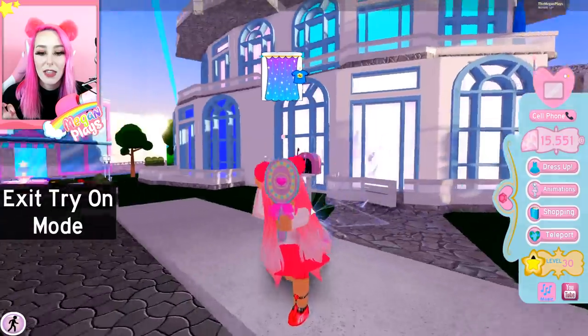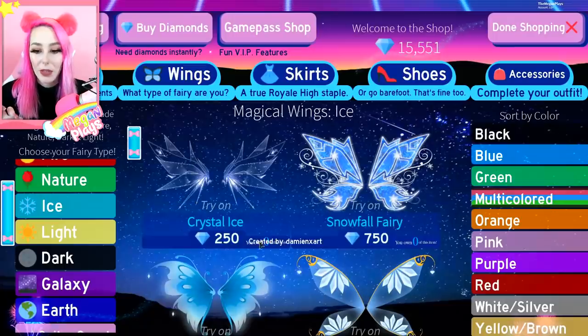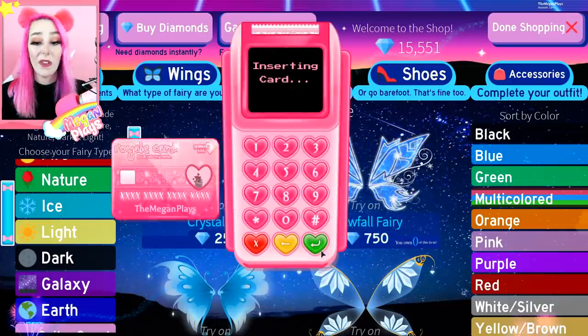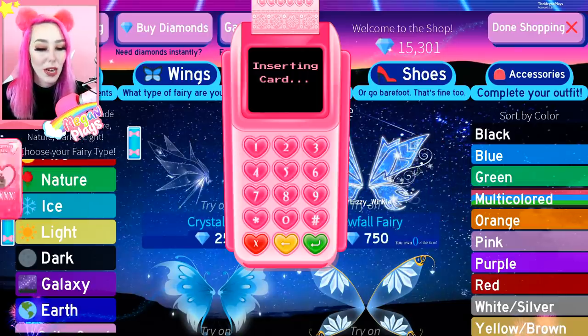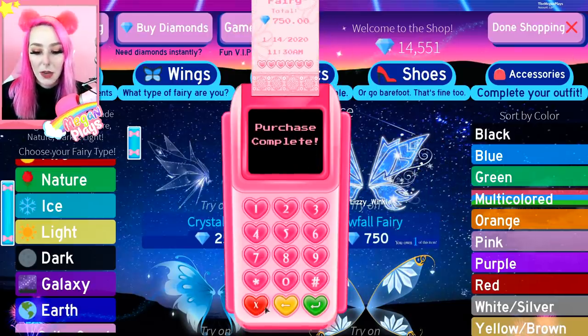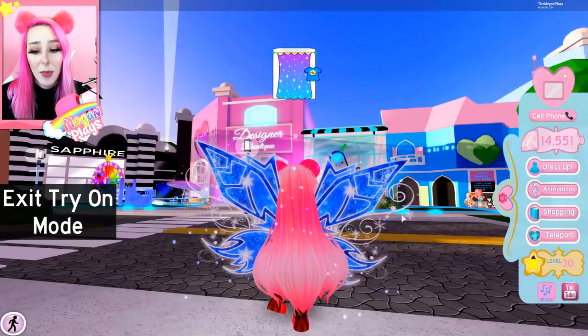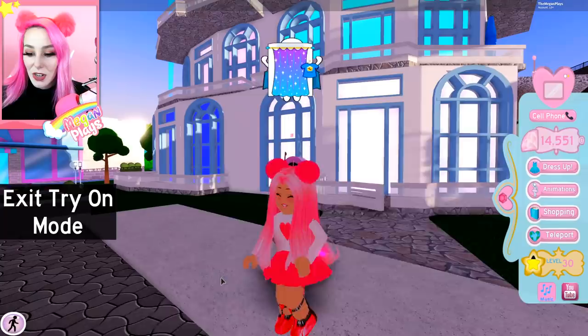The ice wings are going to be so pretty — look how sheer and delicate these are! I definitely want those; they're only 250 diamonds so that's a really good deal. We have more by Lizzie Winkle — I'm going to buy those right off the bat because I can see in the corner they're by Lizzie Winkle. They're so pretty — she was so talented. Let's try these on too — these give me major lunar moth vibes!